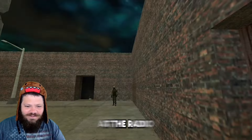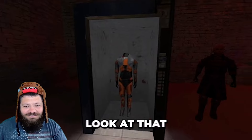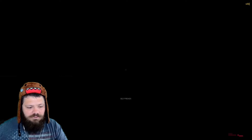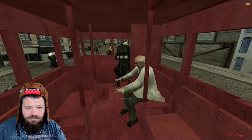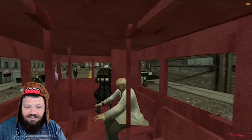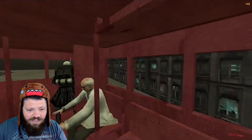Gordon, you gotta meet me at the radio. All right, we gotta meet him at the radio. This is my suit. Look at that, man. God dang, that's quality. Gordon, get in the teleporter. Old friends. Oh God. You gotta get out of here quick. Gordon, the ravine is here. We're gonna crash. That was good.